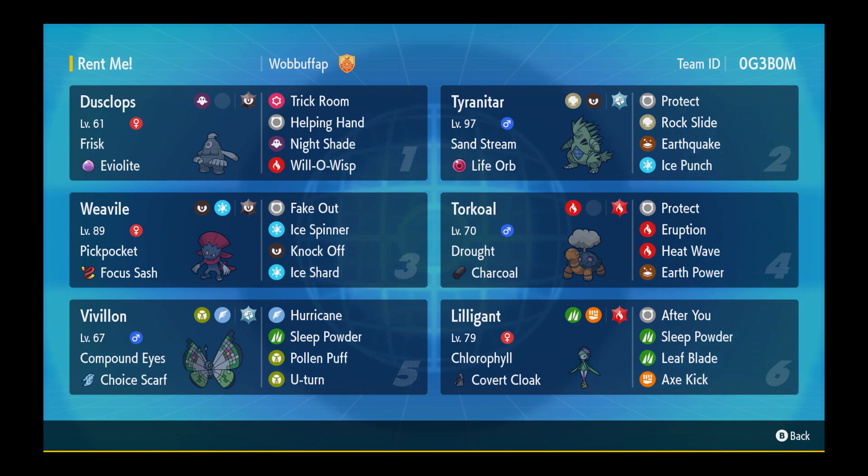Tyranitar just hits hard in general — Rock Slide is its main niche. Weavile has Pickpocket and Focus Sash. Pickpocket won't really come into play unless something breaks the sash and we've knocked off a Pokemon to pick up an item — I've never seen it happen. We are Terra Dark with Fake Out, Ice Spinner, Knock Off and Ice Shard.